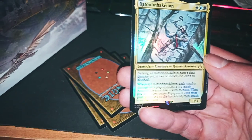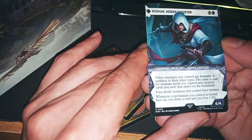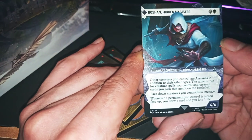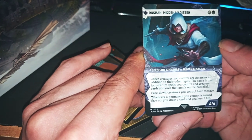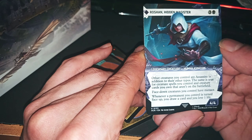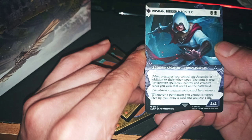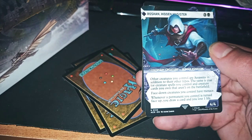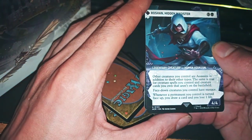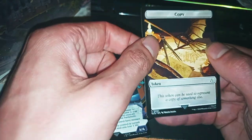Esper Reanimator — yeah, he is Esper Reanimator. Hidden Magister: other creatures you control are Assassins in addition to their other types. The same is true for creature spells you control and creature cards you hold that aren't on the battlefield. Face-down creatures you control get minus one minus one. Whenever a permanent you control is turned face up, you draw a card and lose one life. 4 mana for a 4/4 is good.